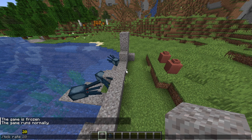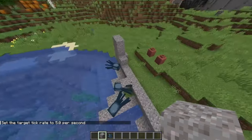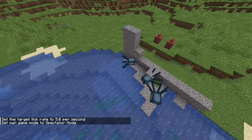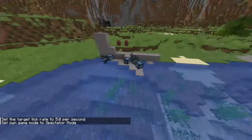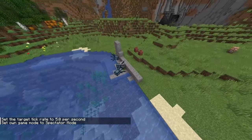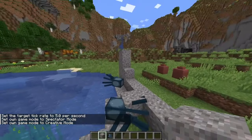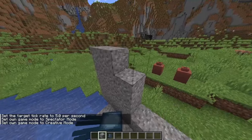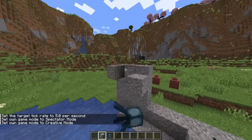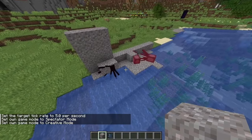We can also customize the tick rate. Let's say we want to set it to a quarter of the speed of normal — oh my goodness, that is so slow. Let's switch to spectator mode so I can travel a little bit more quickly. As you can see, the game is running really slowly now, it still is running. If we switch to creative mode, we could place gravel down and it will slowly fall. Things are so slow. Now they are starting to die, but very, very slowly.